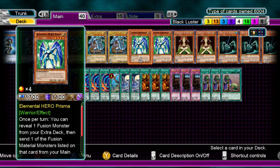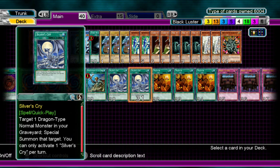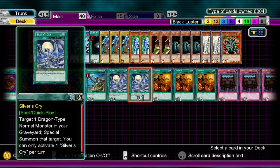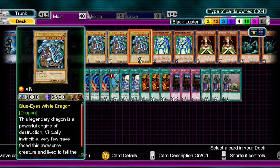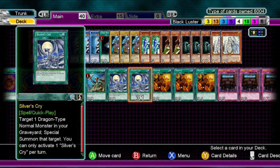If you use Prisma and attack, and your opponent doesn't have Mirror Force, Silver's Cry lets you finish it off for game. Or if your opponent's attacking you with, like, a Dark Magician, you Silver's Cry, bring out Blue Eyes, and you have a 3,000 attack beater as a shield. It's pretty nice — it protects you for the turn and then you can do whatever you need to do next turn.